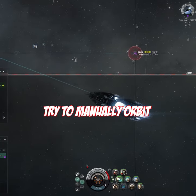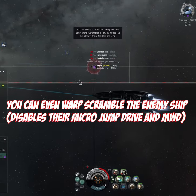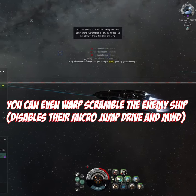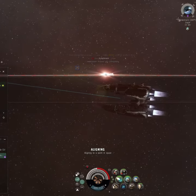When you are close, try to manually orbit by keeping or double-clicking in space. If you get close enough, you can even temporarily scram the target with a warp scrambler while being out of the enemy's own scram range after a very short while.